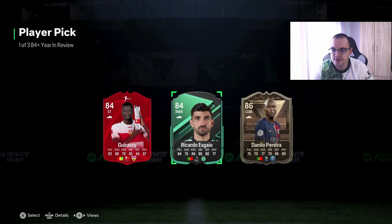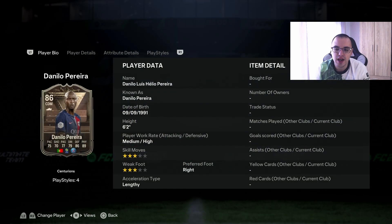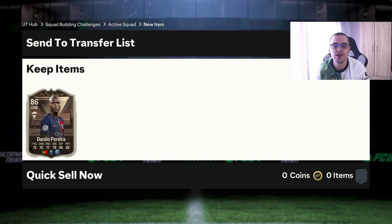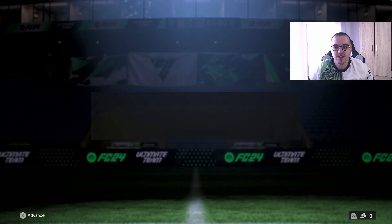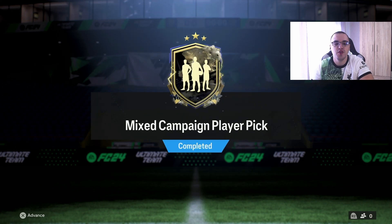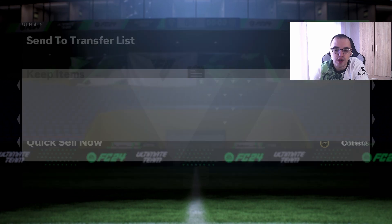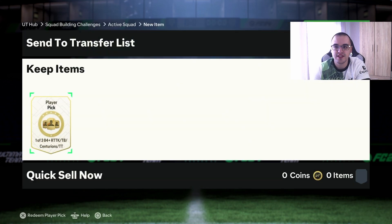One out of three — let's see. Salah? No, Salah. Danilo Pereira is actually decent — I've seen a lot of people use him. He is the highest rated player, though I'm not gonna use him since he doesn't fit my team whatsoever. That's three 83 times 10 done. We did the Year in Review, now we have the mixed campaign player pick.